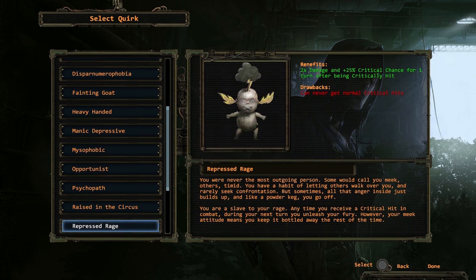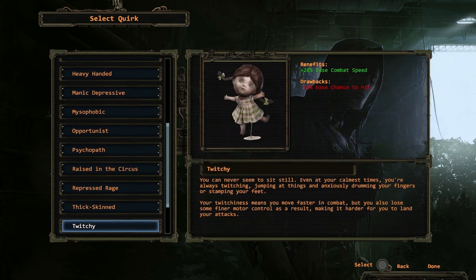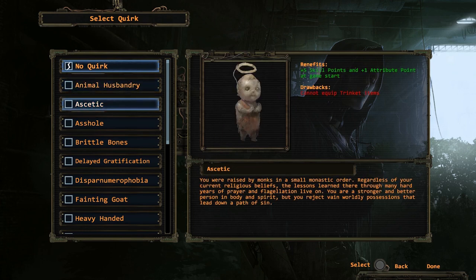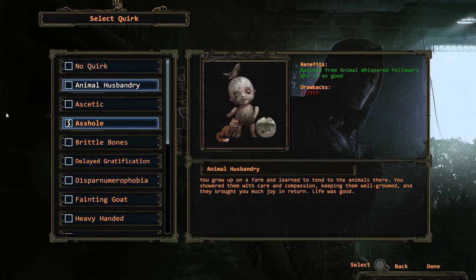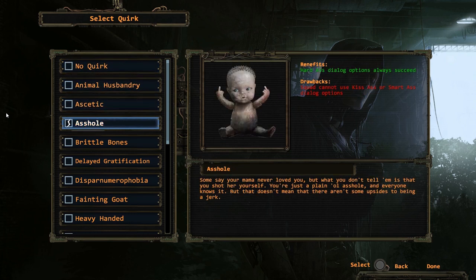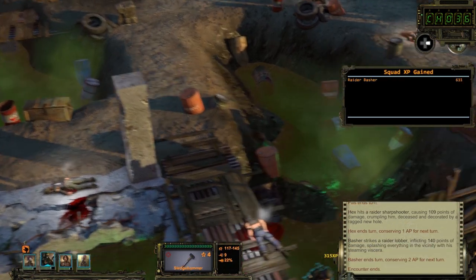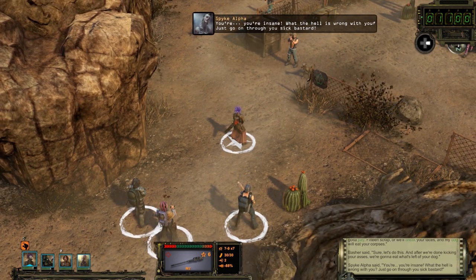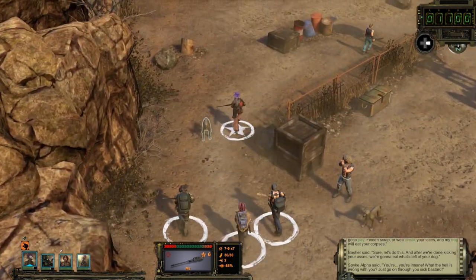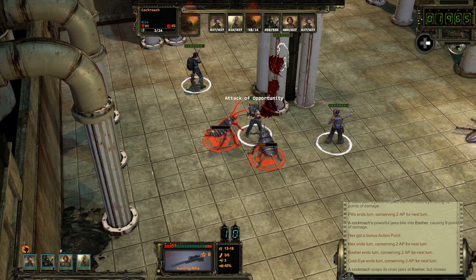New in the Director's Cut of Wasteland 2 are the quirks and perks system. The quirks are personality traits that modify your experience with positive and negative qualities for each ranger in your squad. Is your character a heavy-handed bruiser, a psychopath, or just an asshole who can intimidate anyone but can't say something nice even if it kills him? It's your choice, and it'll change how you make it through the wasteland. Remember that variety is your friend — a squad full of gun nuts won't be able to question a raider for info, nor will a squad with silky dialogue skills be able to talk their way past a mutated cockroach.